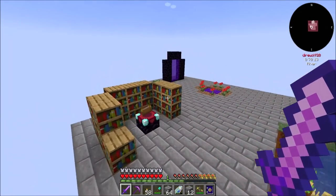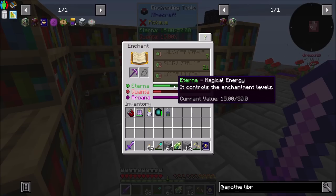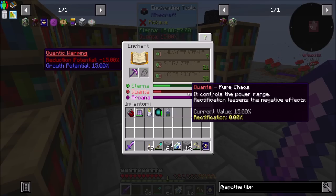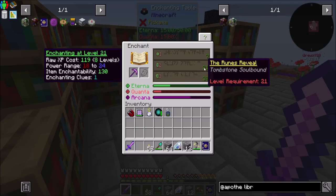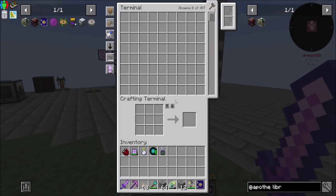If we go look at the enchanting table right now and drop an item in, we'll see our Eterna sitting at 15 out of a max of 50. We can see Quanta — reduction potential negative 15%, growth potential plus 15% — so it could go up or down by 15%. My rectification is zero, so that's not great. Arcana is pretty good right now. You can also get Arcana from the tool you're enchanting. I can even get Fortune 2 right away, which is kind of cool.